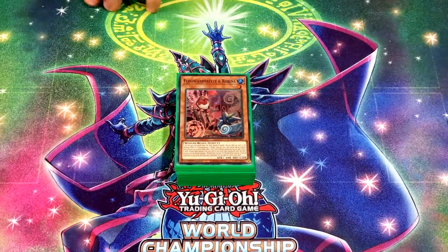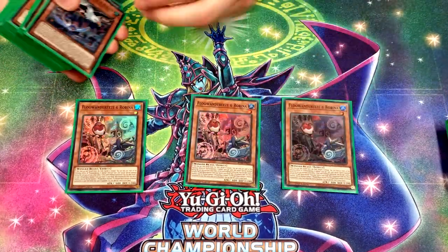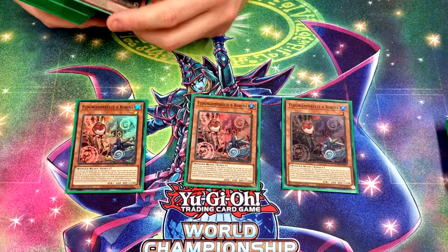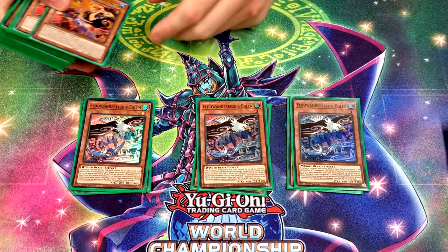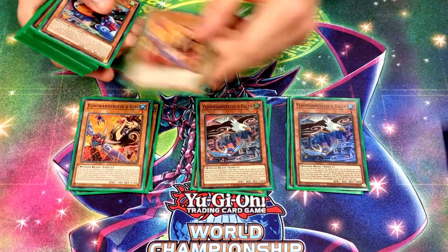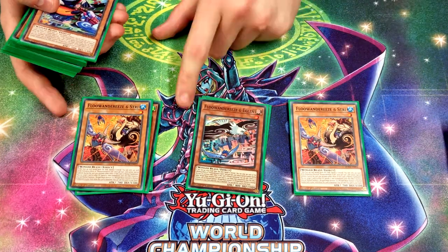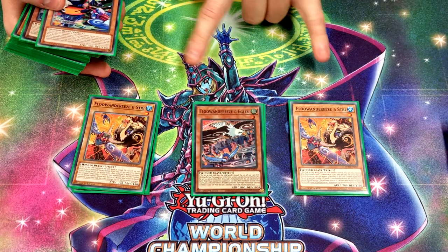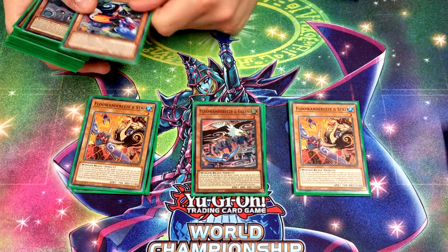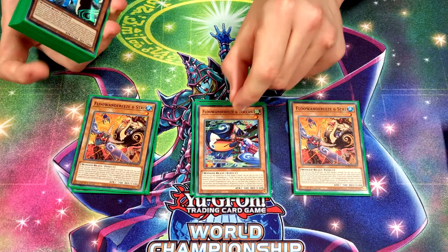So for the deck profile: I played three Robin — you need to play three Robin, it searches all the low-level wind beasts. Three Eagles for the high-level ones. You have to play three of both or you're just not playing Floandaries. I played two Streaks because I was playing one before but wasn't drawing the birds enough. It's the next best one compared to Eagle, and it also helps you beat things like DPE because it just banishes it from the grave.